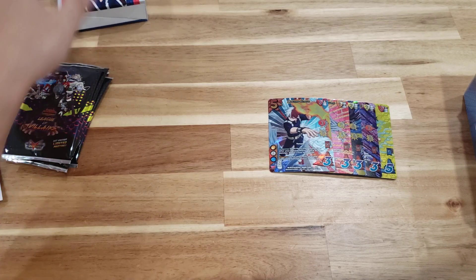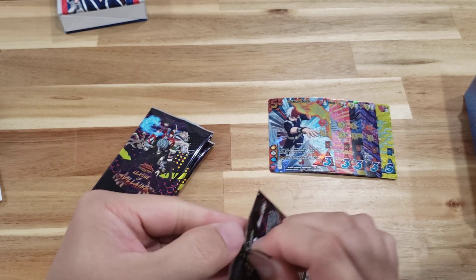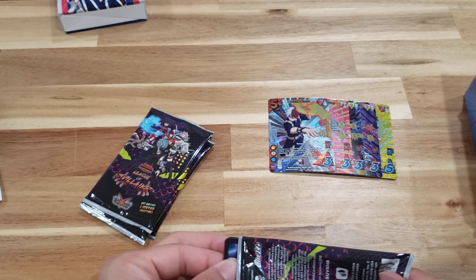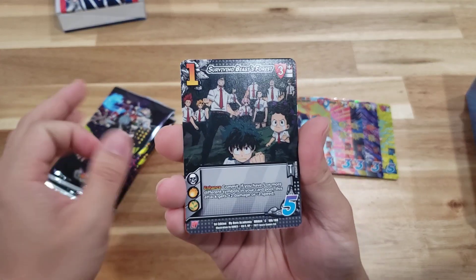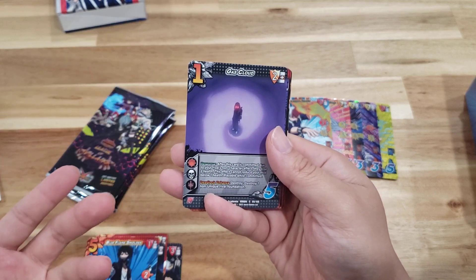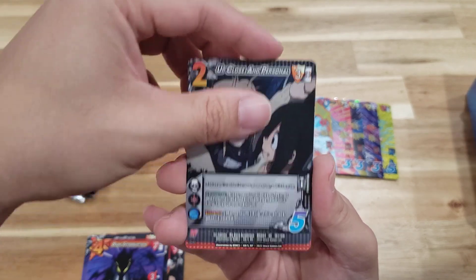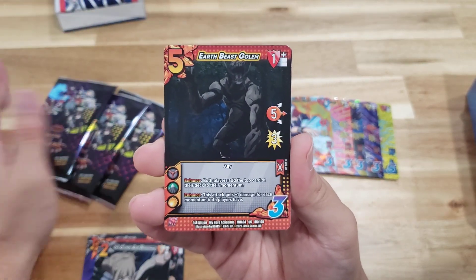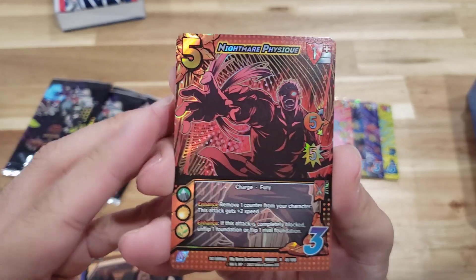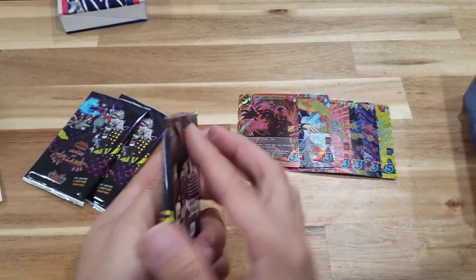Moving on to the booster packs — love the fact that we got four here. If you didn't watch my earlier unboxing of this series, I told you I got back into My Hero and I'm literally all caught up. I've actually built a deck for the League of Villains, and just the fact that we can have a TCG representing this iconic anime is amazing. Oh yes — I pulled Nightmare Physique, love it!